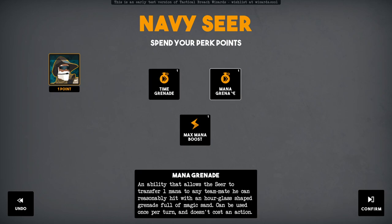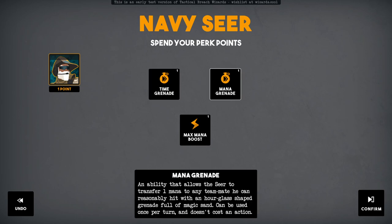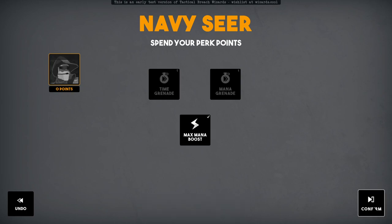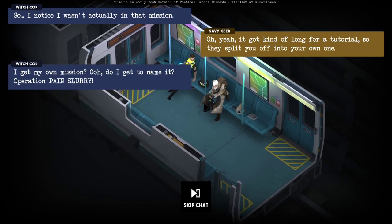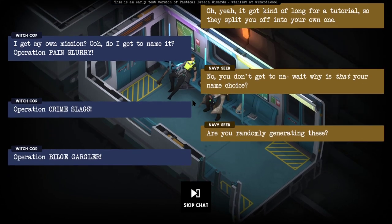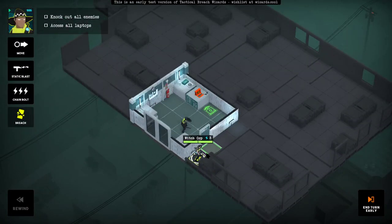So this is where we get to spend some perk points. Time Grenade — gives his action to any teammate he can reasonably hit with an hourglass-shaped grenade. One mana. And Max Mana Boost — I'm going to go for the Max Mana Boost. It's got that same kind of writing as Gunpoint — really good writing. I at least thought so.